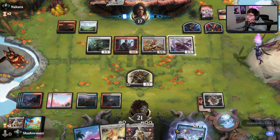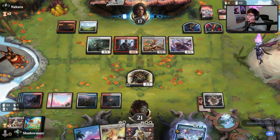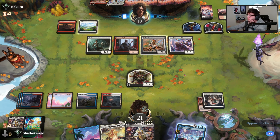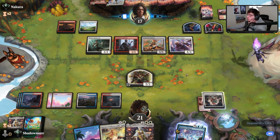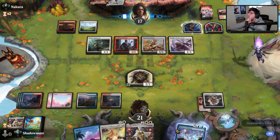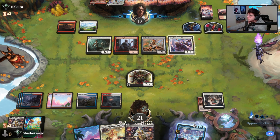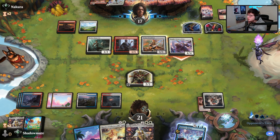They have to hit a land for this recruiter to come in and cause any problems. If they don't hit a land, we're kind of fine. If warden goes on the stack, they can't play recruiter regardless. I'm just looking to Memory Deluge either way. Just four here?